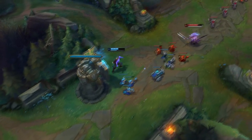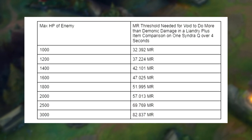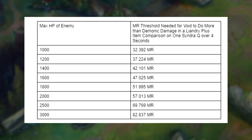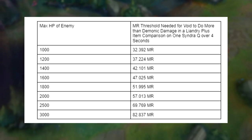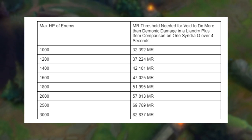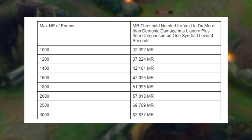Now let's add Leandris to the comparison. Here is the data for when we include Leandris in our damage calculations. As we can see, as max HP increases, the MR threshold also increases, but not as much as it did in the solo item comparison. This makes sense because we're increasing the amount of damage being used as well as the number of variables and calculations.